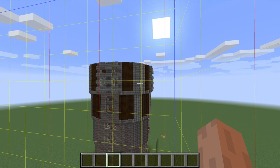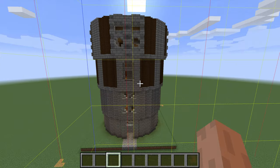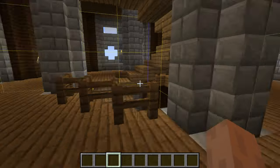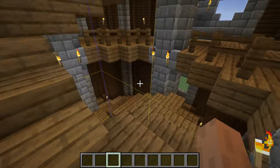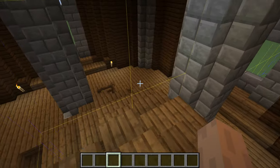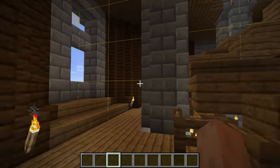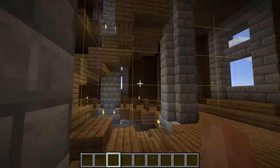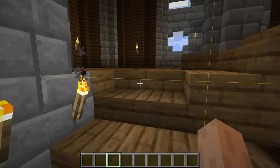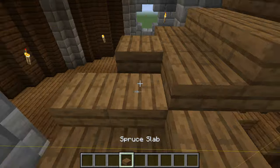Welcome back to another building tutorial for the tower we've been working on. Last episode we got this whole section set up — this floor done and the floor below it. We still need to go out a little bit more; I believe we have four more sections to do, so we're about halfway done. It's coming along quite well actually.